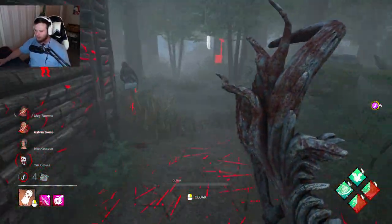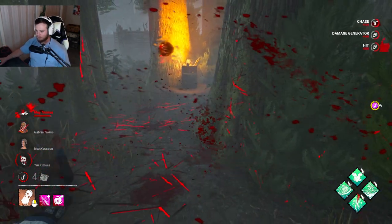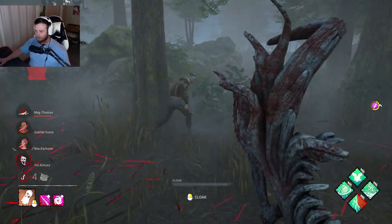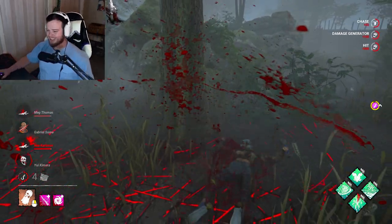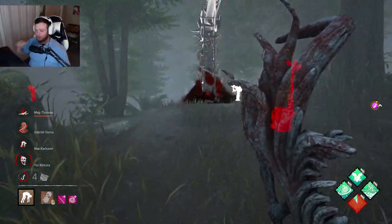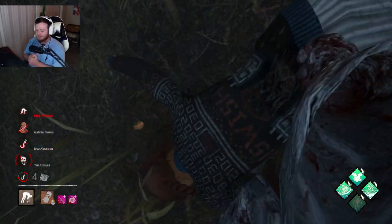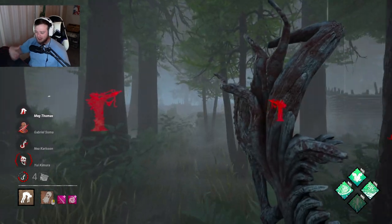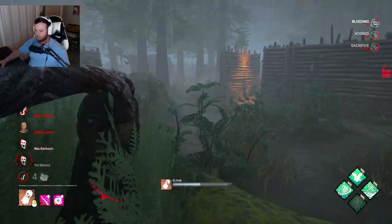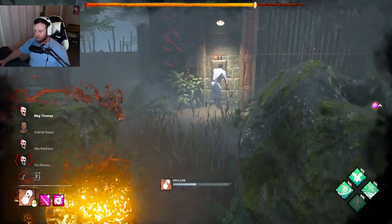We got her with the fake turn. We still get Rapid Brutality value. I'm going to pick up — what's up girl! The dead hards were on point. The value of the iridescent add-ons came early and then just snowballed from there. We'll hop into another game, but you can see the value right off the rip — you don't really need Lethal, you get information early as soon as someone touches the gen and starts progressing it.